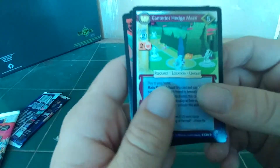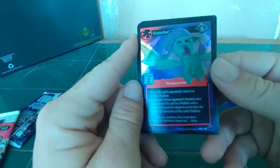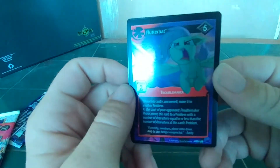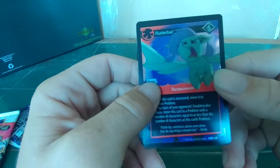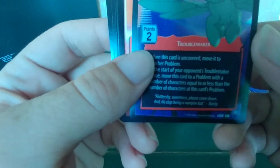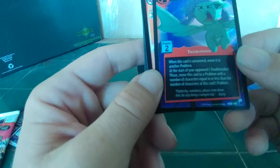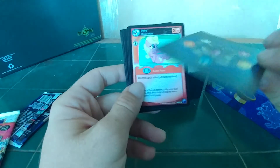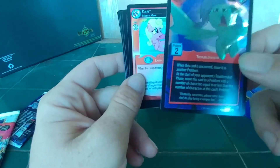Wow. That would have been something — seeing a Pony with a shotgun scroll, ninja style. Best Troublemaker ever: Flutter Bat! And it's a Flutter Bat. Ultra Rare Flutter Bat! I got a Flutter Bat. 'Fluttershy Sweetness, please come down and do not stop being a... Fluttershy Sweetness, please come down and do stop being a Vampire Bat Rarity.' This would be a transformation card if I had it my way. It would be a transformation card. That is just awesome.